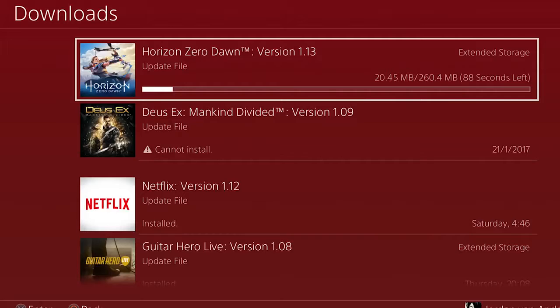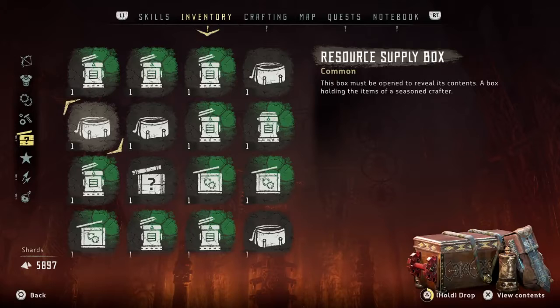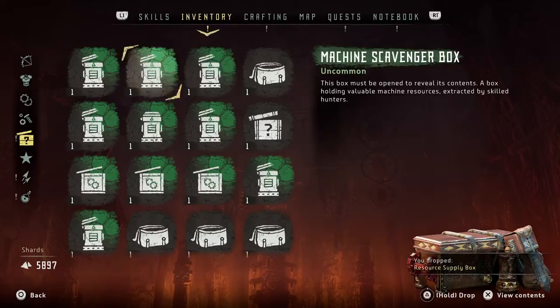Just like me, you probably have a ton of chests with useless modifications, or maybe stones. Well, now you can drop them — as you see here, crappy green and blue modifications. Just hit triangle for a short time and they will drop on the ground and not sit in your inventory all the time.